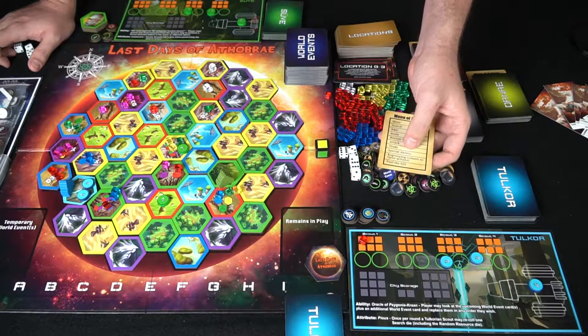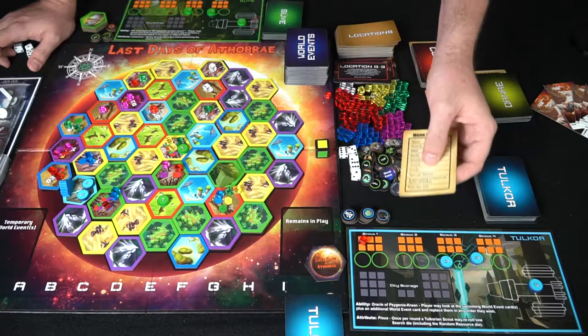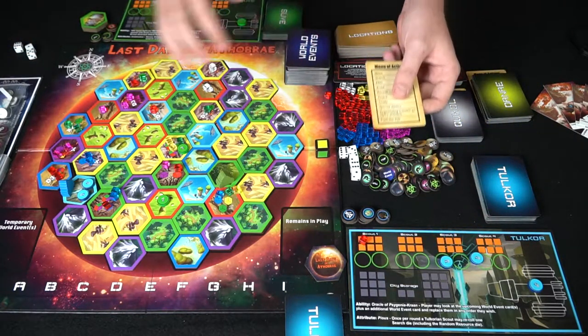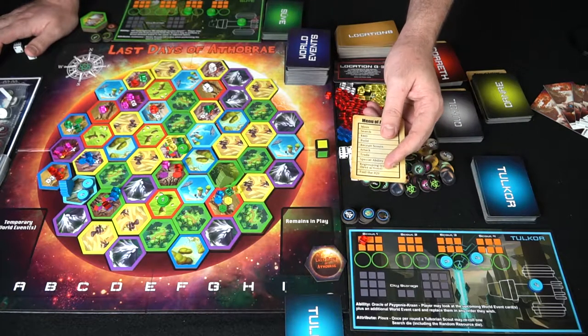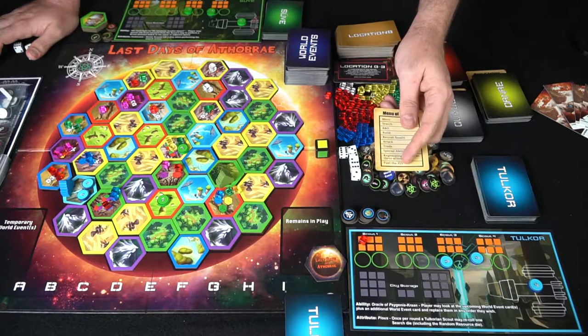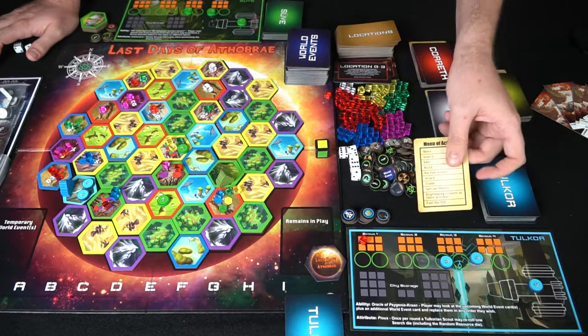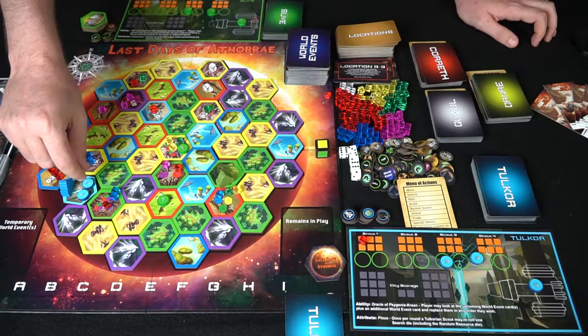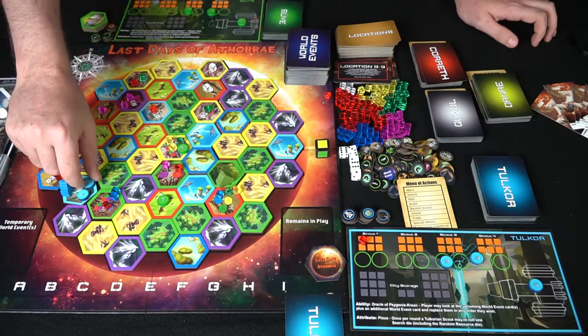R&D is simply drawing three cards, selecting one to keep, and putting the others on the bottom of the deck. You'll use this to search for different ship parts — there's only one anti-matter chamber in the deck, so securing that piece is critical. Recruiting scouts costs food to add scouts to your city. Attacking is limited to certain players or conditions. Trading works with adjacent players. Special abilities vary by race, and regrouping gives bonuses when you have no scouts left.